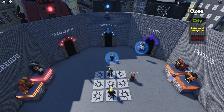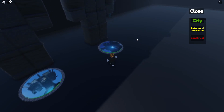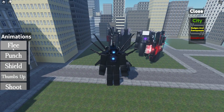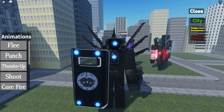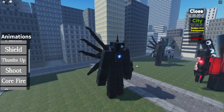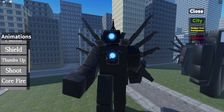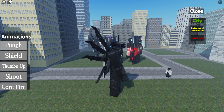Now let me show you the next one — the upgraded version. Go to Badges and Game Passes and use it. If you feel lag, just teleport as fast as you can. The animations are: the punch, the shield, the thumbs up, the shoot (which appears to be the same as thumbs up), the core fire where his chest lights on fire, and the stomp — which is awesome.